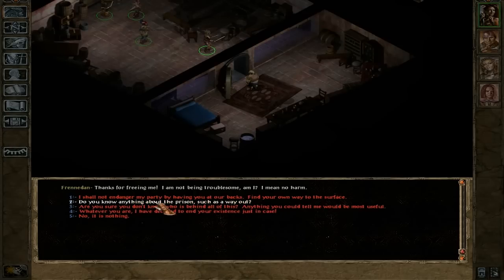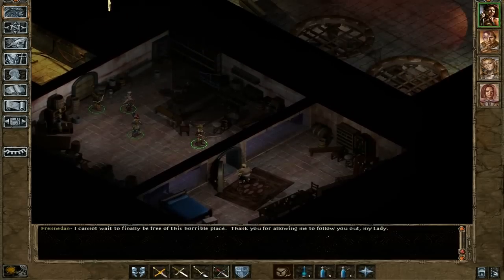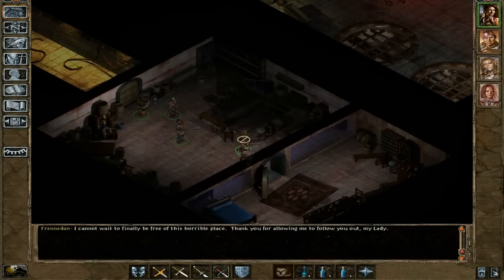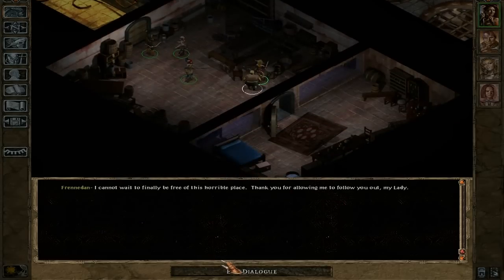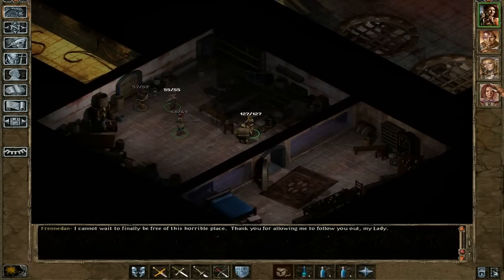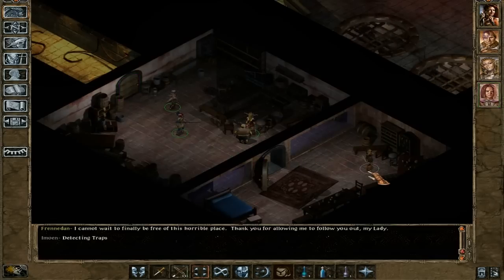'Do you know anything about the prison, such as the way out?' Alright, very well then, Frenadan. The reason why I'm keeping all this is because I want to sell the many things that I've brought from down here to the surface. I believe that should actually be it, item-wise. Now, let's leave this place, because there's only one way to go and it is down here.